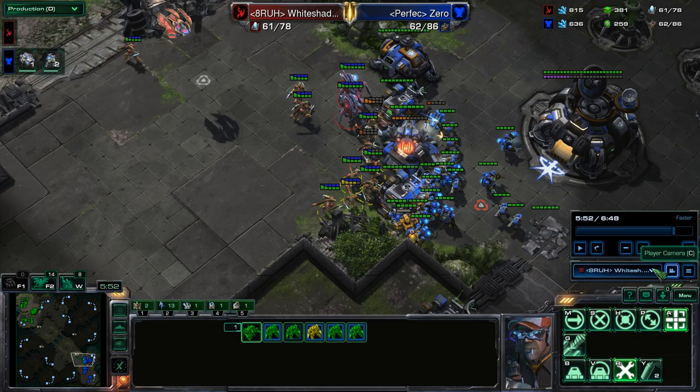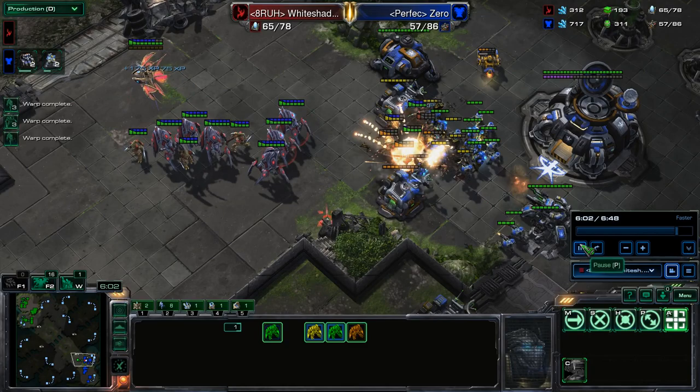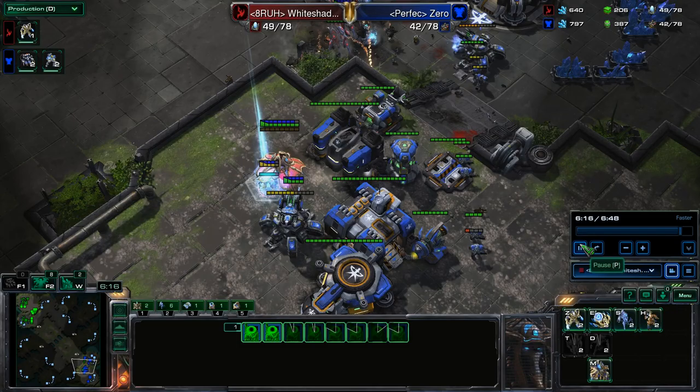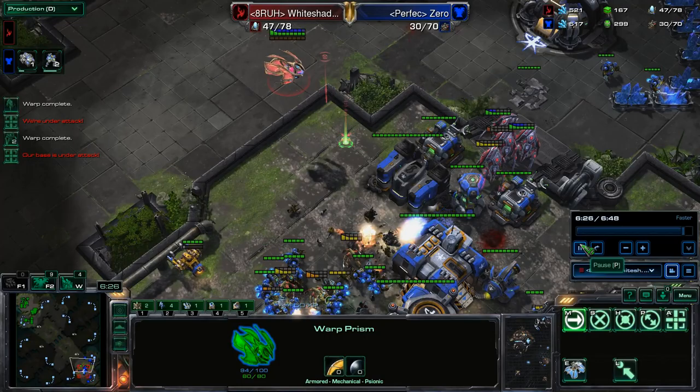Right now he doesn't have enough. Because I have some more gas I can also warp in some stalkers. That's a really bad choke for my zealots but they're killing stuff so it doesn't matter. This was pretty poorly executed on my part, but it happens — I'm not going to have perfect execution. The next thing you do is warp in the stalkers on the siege tank if you can. Obviously, try not to lose your warp prism — if you lose it, your push is going to be a lot worse. You need to be able to reinforce instantly.